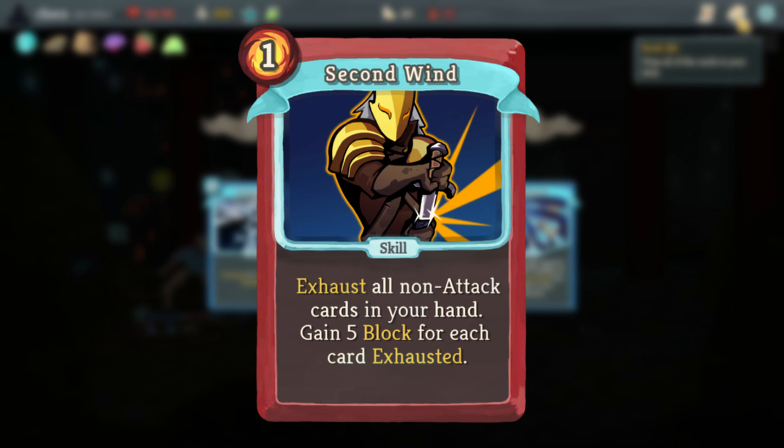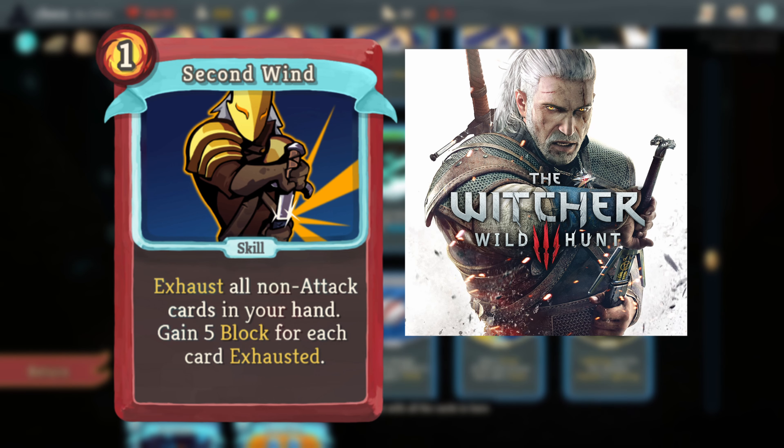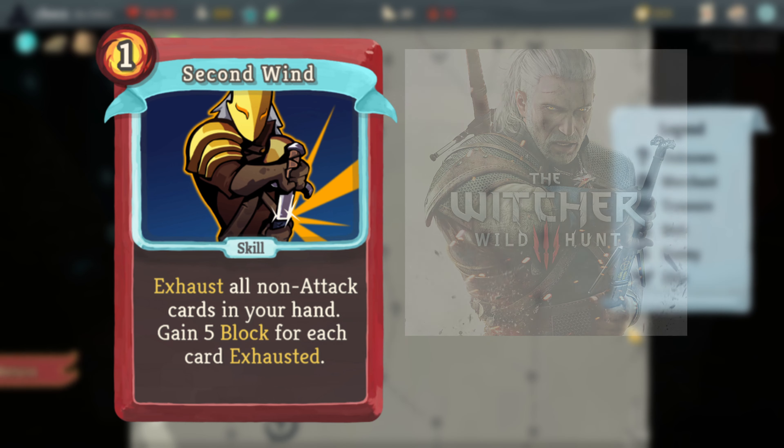Second Wind's card art is most likely a reference to The Witcher 3: Wild Hunt, as it's spot on with the famous art of Geralt on all the promotional material, especially with the silver hair and the armor.